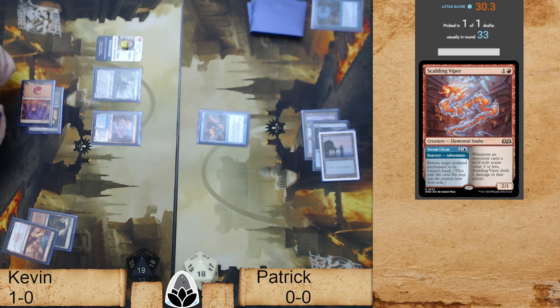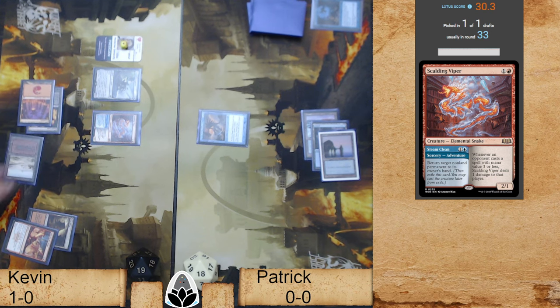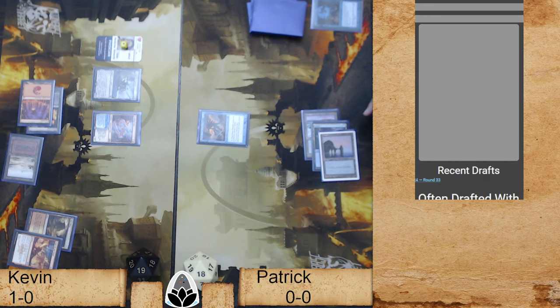We light up the stage with Spectacle because we dealt one damage with the Bowmasters, so even with a targetable creature on board, chances are we were going to go upstairs anyway to cast Light Up the Stage. That makes complete sense.